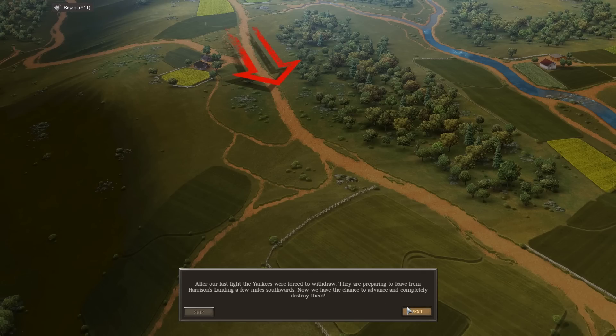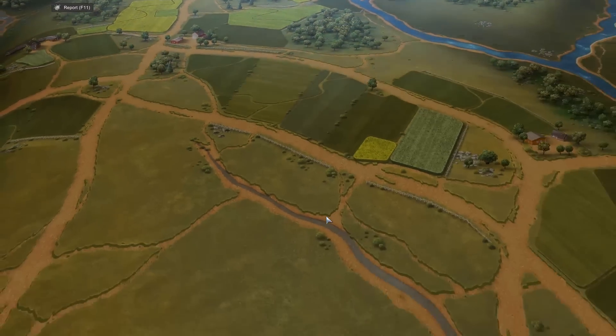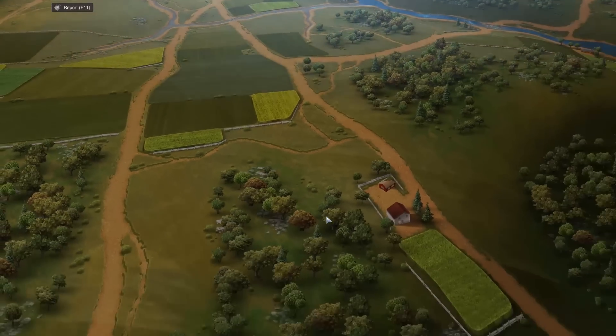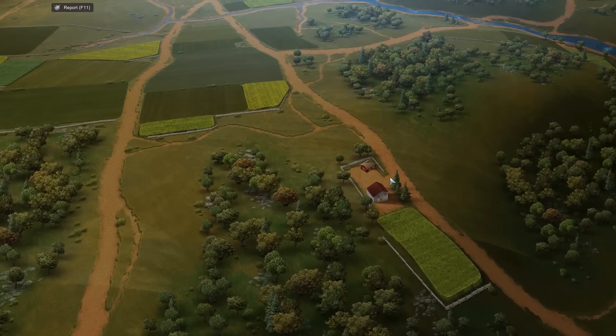After our last fight, the Yankees were forced to withdraw. They're preparing to leave from Harrison's Landing a few miles southwards. Now we have the chance to advance and completely destroy them. General McClellan is so cautious that half of his army is guarding Harrison's Landing. We have concentrated most of our army to seize Malvern Hill that guards their right flank. If we succeed in pushing them back, all will be lost for them — the flank will collapse and they'll be chased down to the James River.